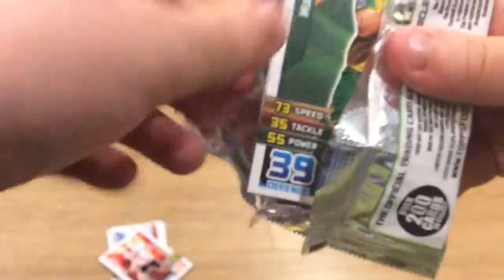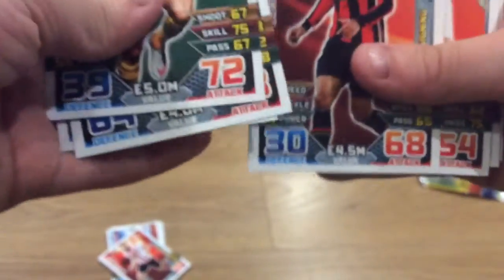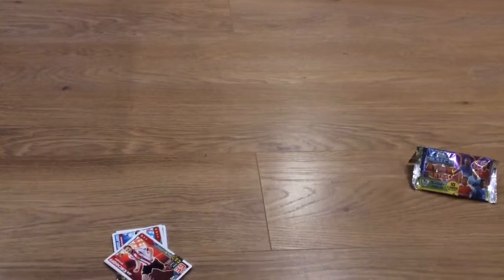Let's get straight into the first pack. I'm not going to spoil it for you guys, but we did get quite a good thing last video. So we got Jarvis to start this pack off, Aki, Robin, Romany, Imbula, Gibbs, and the Shaqiri Magic Moments card.